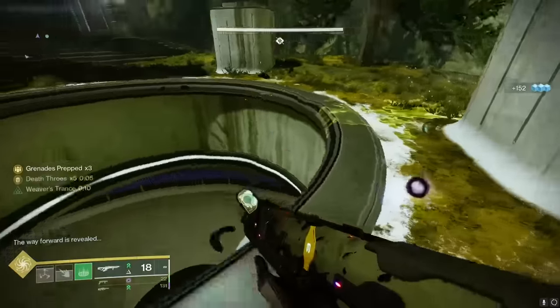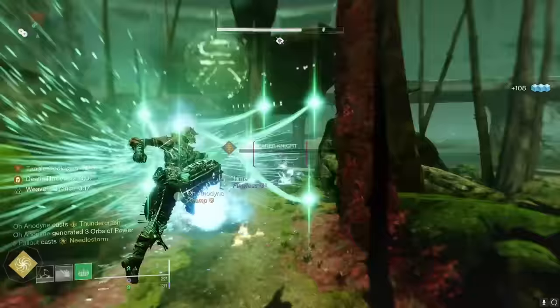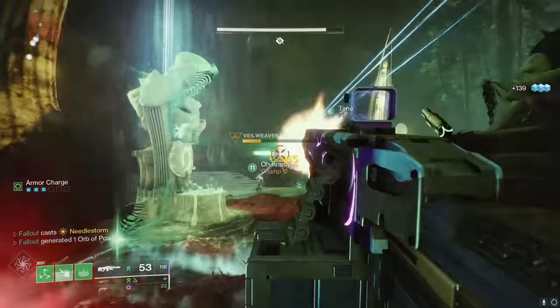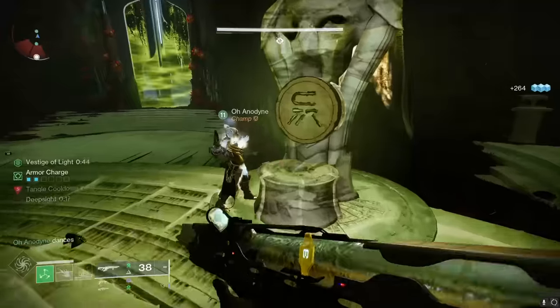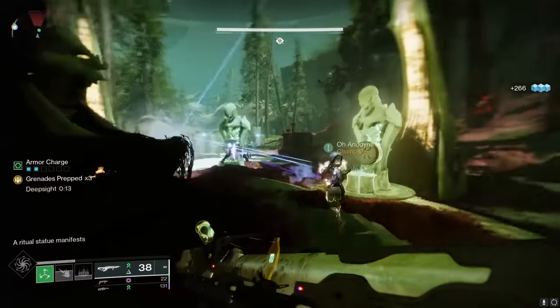Keep killing the hive and following the goo until you find either a Lightbearer Knight or Wizard and kill it. Whoever crushes the hive's ghost will obtain the Vestige power for about one minute. Bring that power back to the statues. When there, kill the yellow bar Veil Weaver Wizard to get Deep Sight, which lets you see which statue has the correct rune on it. Dunk the power into the correct statue, then rinse and repeat until the opening encounter is over.